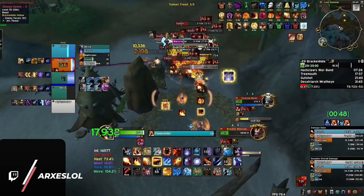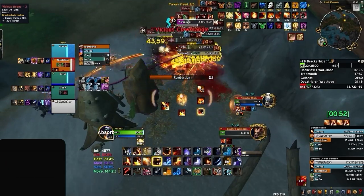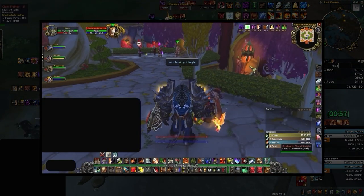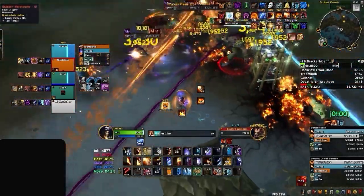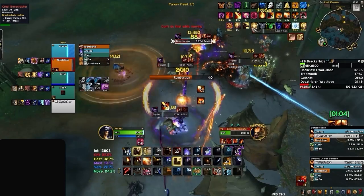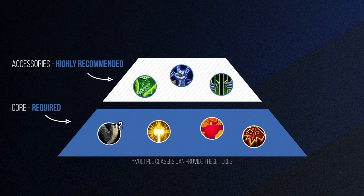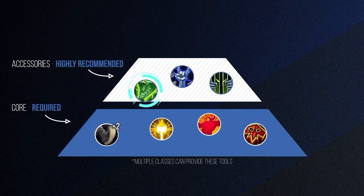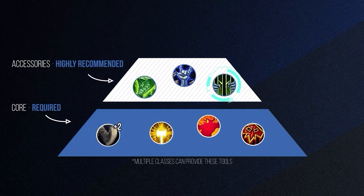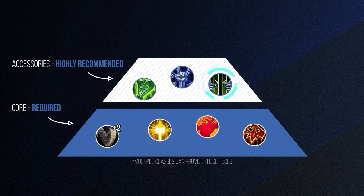Outside of Incorporeal and saving time on very specific trash packs, True CC isn't 100% necessary. We're far past the days of individually marking mobs for CC pre-pull — instead, the goal is to blast packs in huge groups, saving markers for interrupts and stops. Ideally we'll want multiple dispel sources, then either active or passive off-healing, and finally some forms of True CC, especially to help out with Incorporeal.